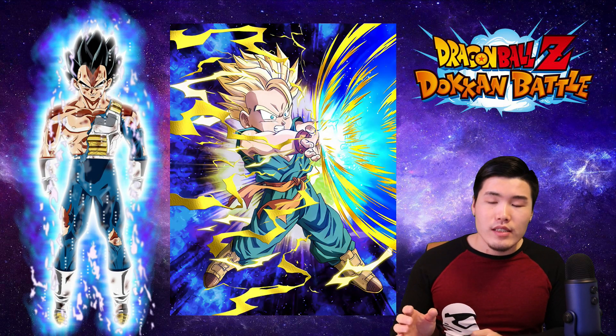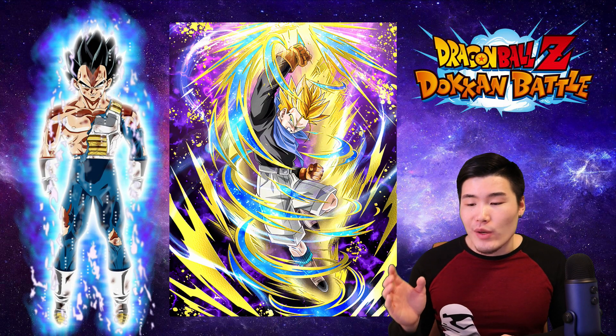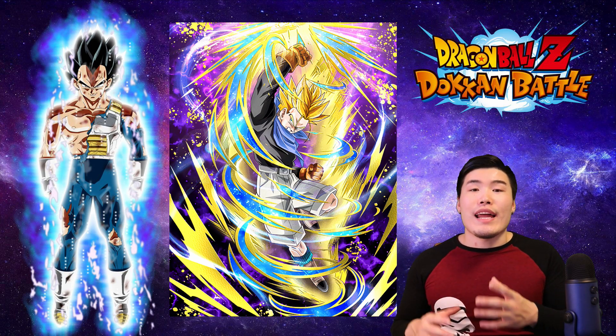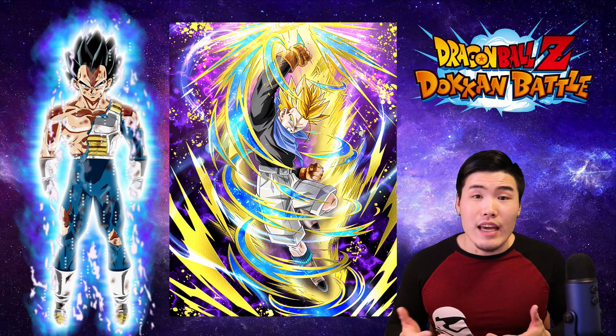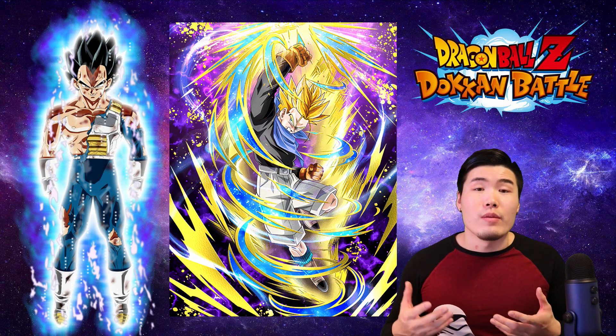Moving on, we have PHY Kid SSJ3 Trunks, another very hard hitter. And STR SSJ3 Trunks GT also hits hard. When I say hard hitter, I mean the unit has at least a 100% attack buff on their passive, so all these units at SA10 can easily hit for over a million, sometimes even up to 2 million with some orbs invested in them.